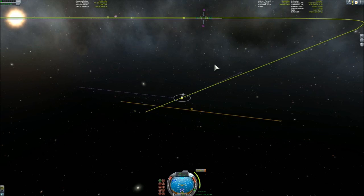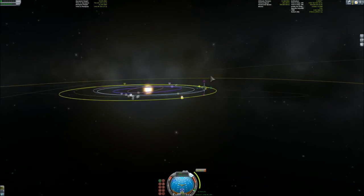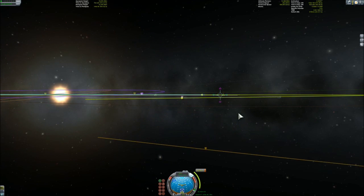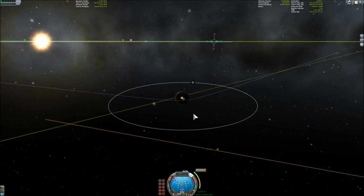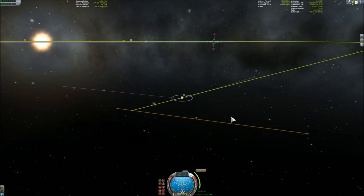The farther we are from our target, the less fuel we need for an actual change, simply because that small speed change integrates over a longer time. I used the orbit of Ike to have a completely equatorial orbit — good thing it's there, otherwise it would be harder.